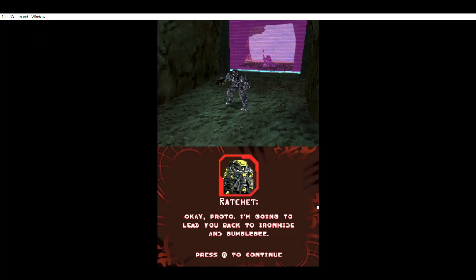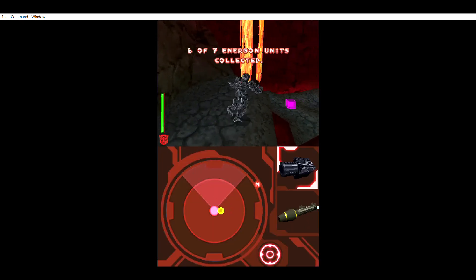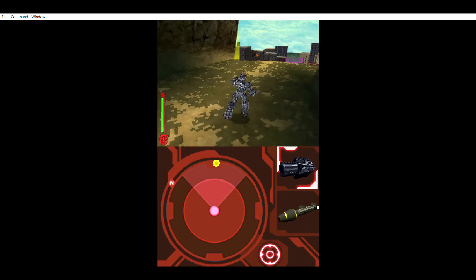Creator bot, who I'll just call MotoRAM, is guided by Ratchet back to the other Autobots. So we go inside a volcano, collect Energon, and we make it back to the small Brazilian town.